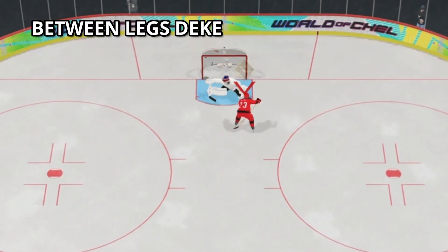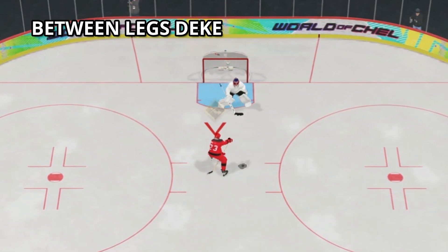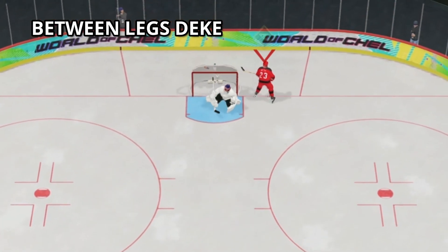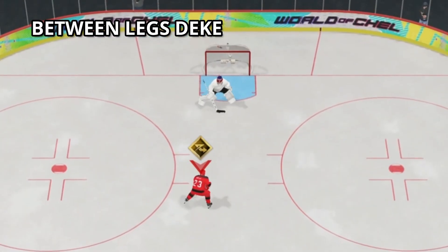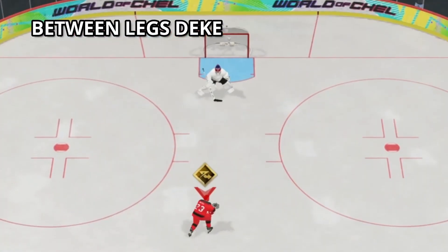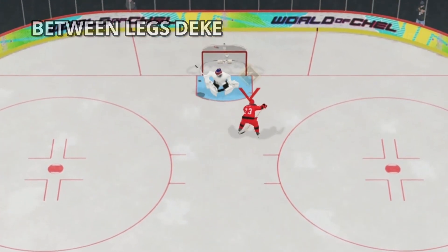Another shot is the between-the-legs shot. Again, you need high deking to pull it off. Skate in on a slight angle from the left until you get to about the middle of the goalie and he starts moving away from the left post. Pull it between the legs and then snipe it top left. This shot is very tough to get in, but if you do it makes for a really nice highlight.